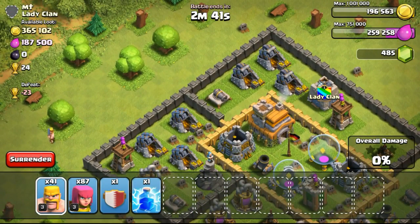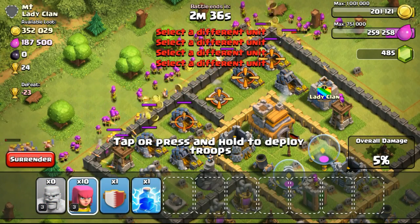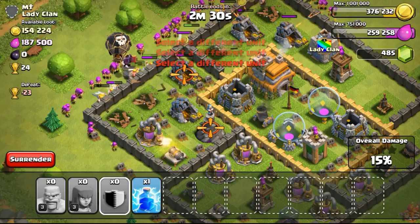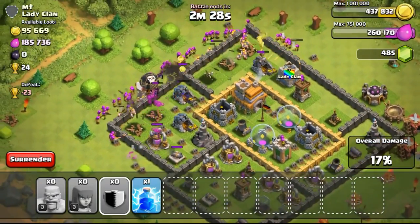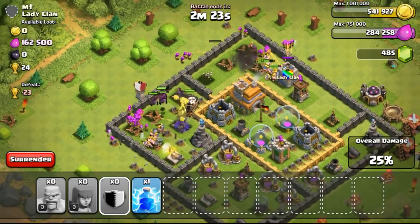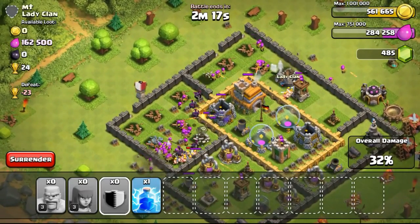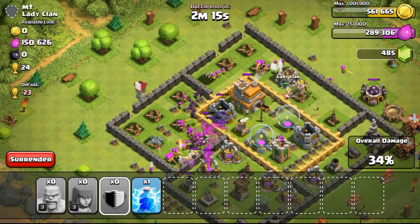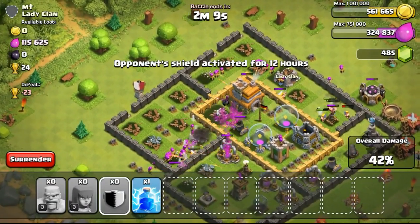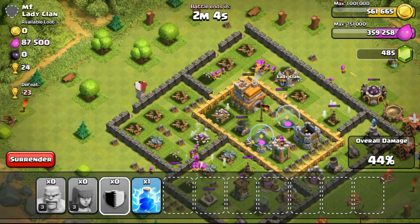A lot of you guys are asking why I didn't upgrade my defenses. The reason is simple — I don't really need them. I put my Town Hall outside to let it be sniped, and even if people 100% my base, I'll usually have very little loot available to steal. So whenever I go offline, I won't have a lot of loot for people to take and I usually don't lose that much. I try to spend all the gold and elixir. However, elixir isn't that important to me right now until I get level 8 walls.